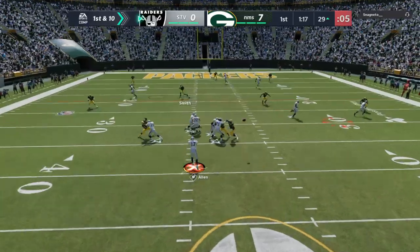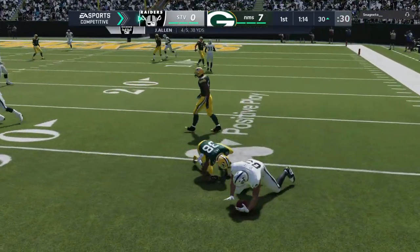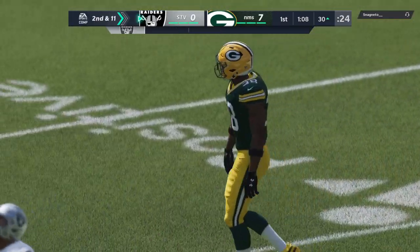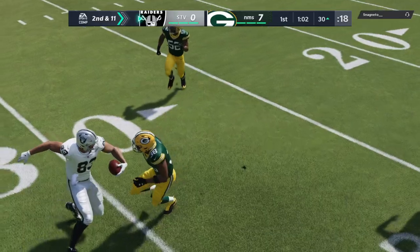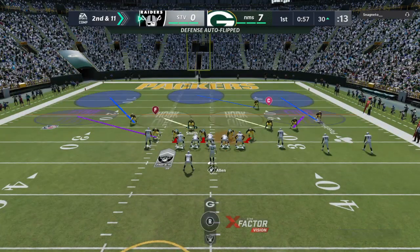Throwing on first down as Allen throws to the right side — going to be caught by Walter, but he went backwards. He'll be down at the 30, unable to shake free, and they'll cover him for a loss of a yard at the Packers 30-yard line. That pass play wound up for negative yardage, so here's second and 11.